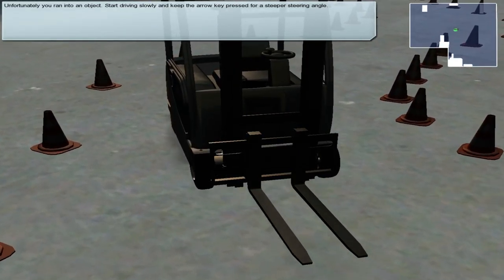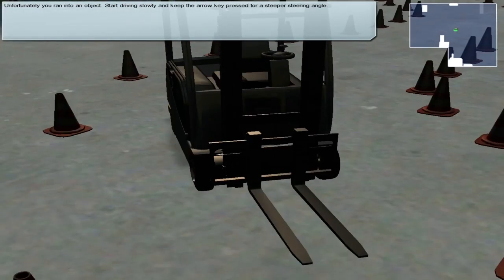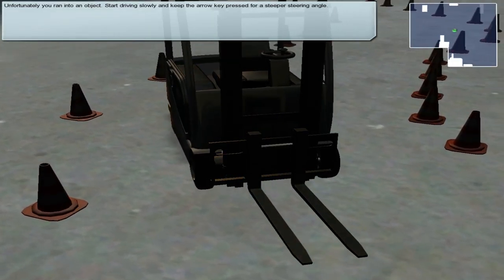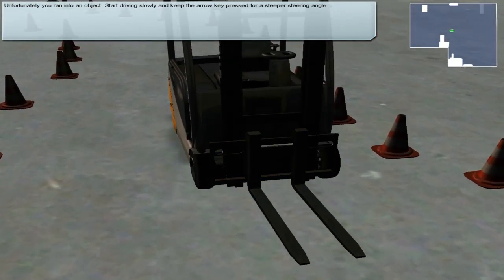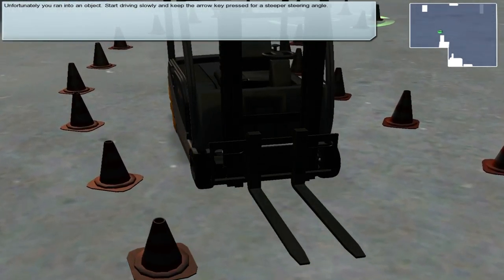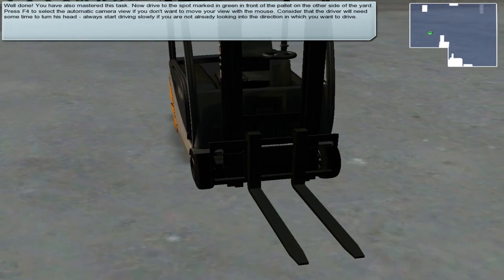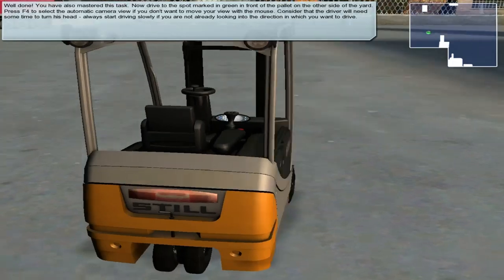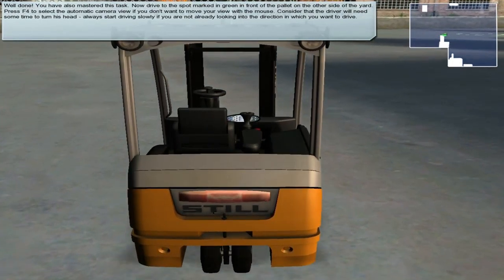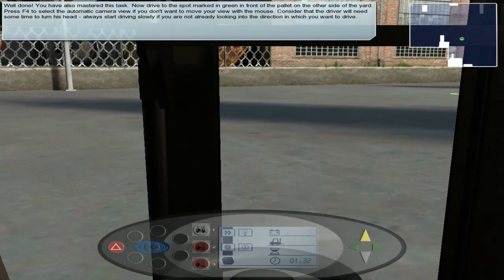I was hoping just to whizz through this bit quickly because I want to get into the main gameplay, but I've got to do this. What's with that - every time I knock a cone a whole lot jumps but that one went flying. Unfortunately you ran into an object, so you're telling me to drive slowly and keep the arrow key pressed to fight a steeper steering angle. Oh I envy people who write this stuff - not really. Oh dear, we're going to get there in a minute - yes, and voila!